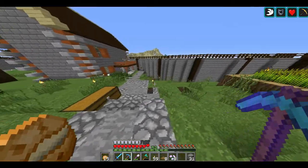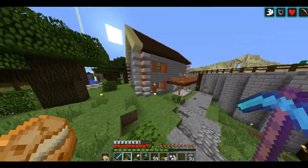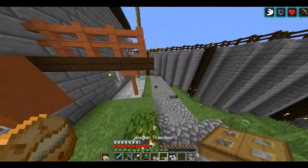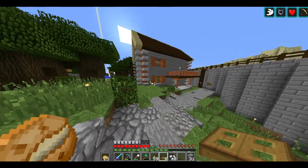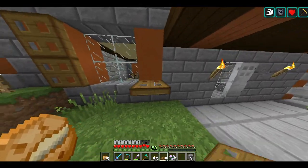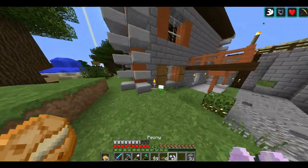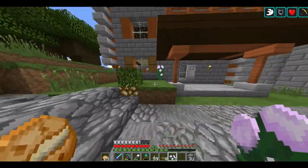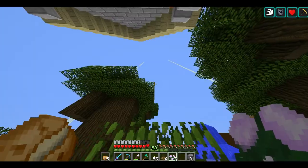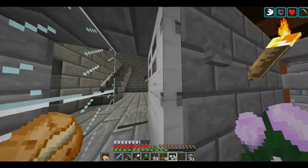Hello everybody, this is LilNinja and welcome back to the 10th episode of Ninja's Empire. In the last episode we built this house, and it's not too bad, but there are some details it could definitely use. I think in the last episode I discussed doing shutters, and yes, that definitely looks better, so I'm going to do those on the windows, and maybe a flower here or there to break up the bare stone wall. I need to plant a tree here somewhere, and the interior could use work, but today I want to focus on some redstone.